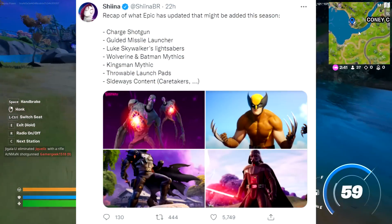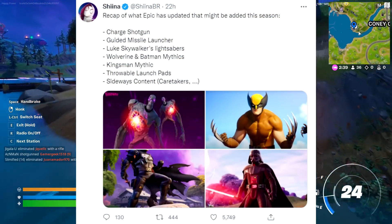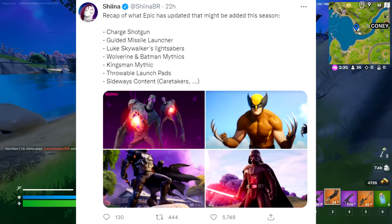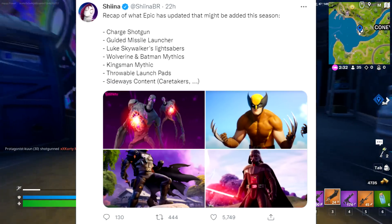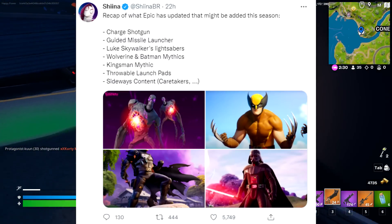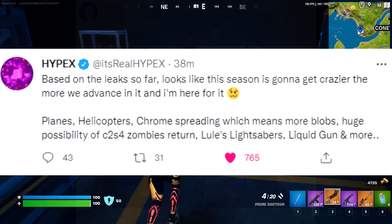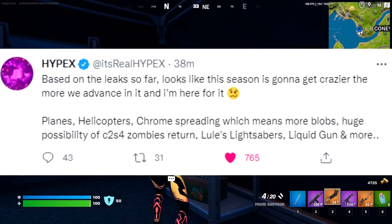Recap on what Epic has updated this season that might be added soon: Charged Shotgun, Guided Missile Launcher, Luke Skywalker's lightsabers and skin, Wolverine and Batman Mythics, Kingsman Mythic, Throwable Launchpads, Sideways Content, and Caretaker. So yeah, lots of content coming soon, so definitely be hyped up.